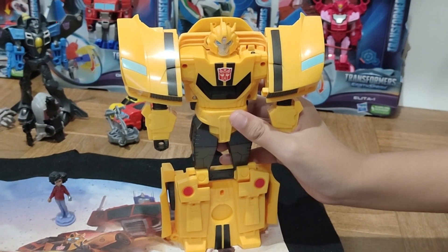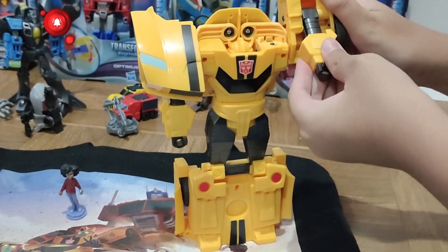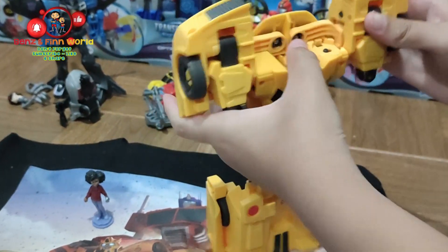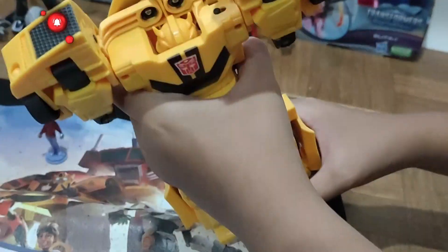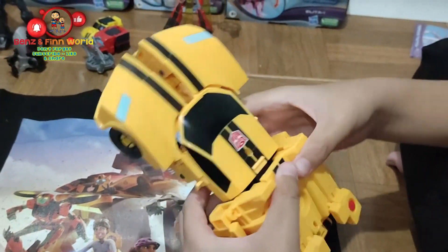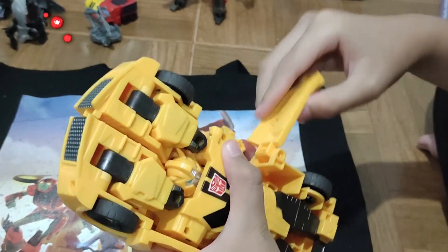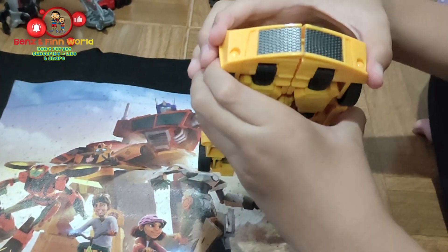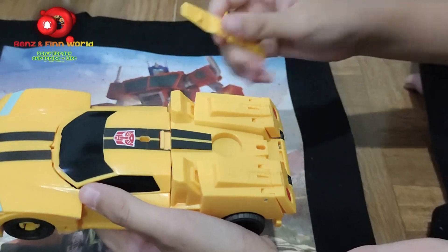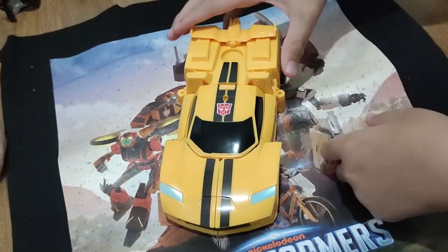This is how to transform Bumblebee into his car mode. First, push his head, and then push his arms. Then hold this — hold his feet and push it. Then put the wing and there! Bumblebee's car mode! Wow!